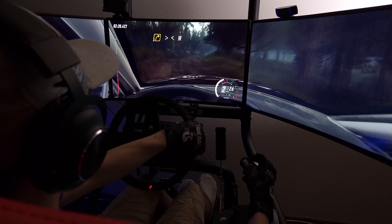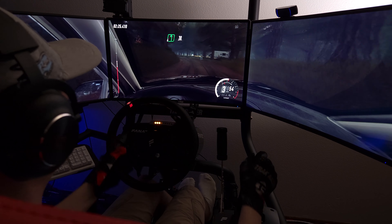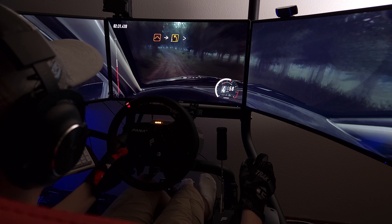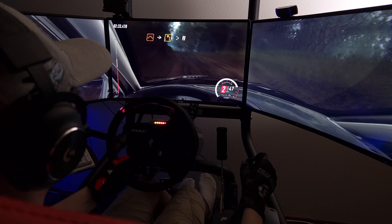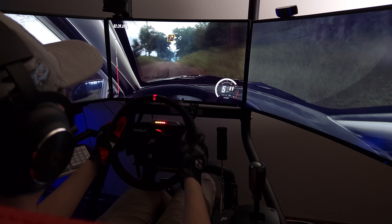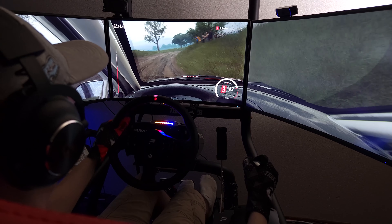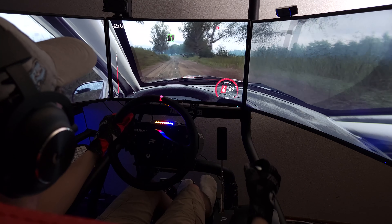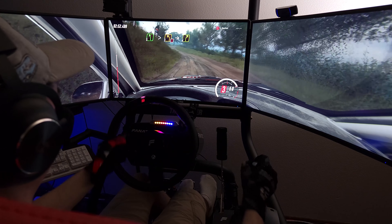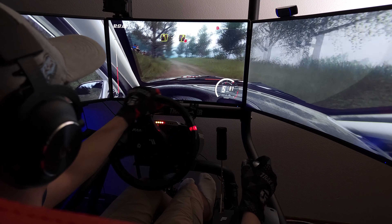30. Tight. 6 left over a crest, extra extra long over a junction. 30. Keep in the middle of a jump. Into 3 left long, tightens. 80. 5 right over a crest, extra extra long. 30. 3 right long, opens. 80. 5 left over a crest, extra long. Caution, tightens. 3. Into 4 right long. Into 4 left. Into 4 right, don't cut.